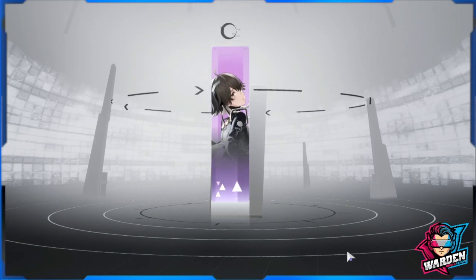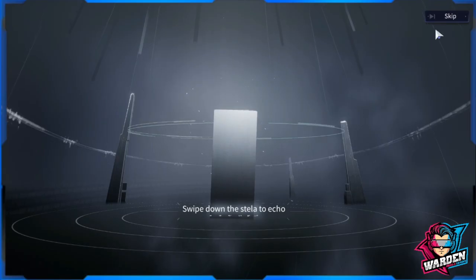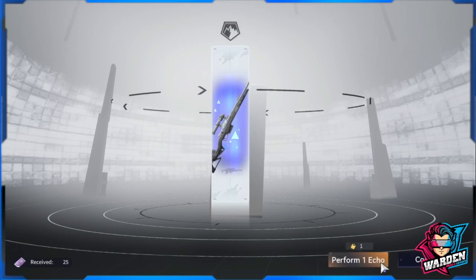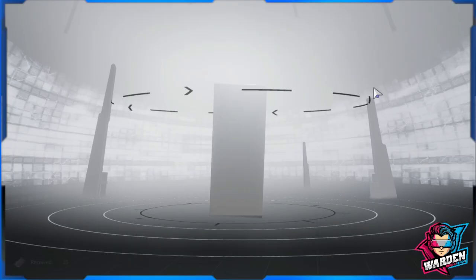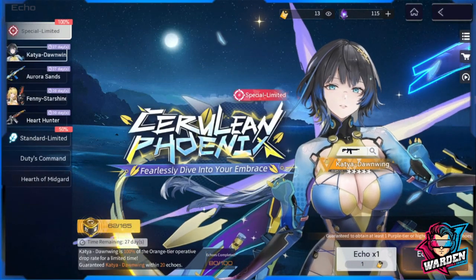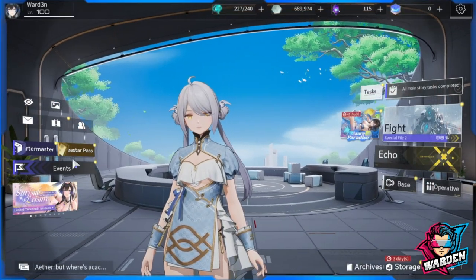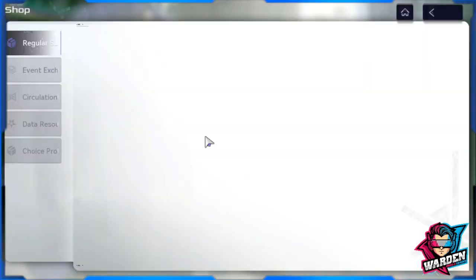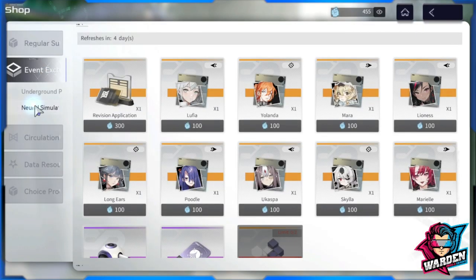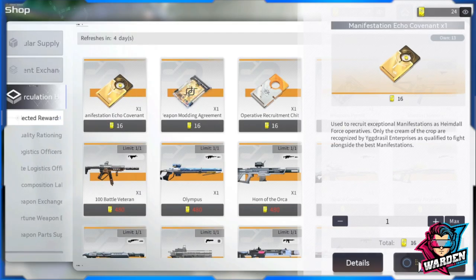I need more purples for the gold ticket — I need more gold tickets so I can buy more currency. I am at 80. Let's go to the shop. I need to buy these — I only have one, and these are at 16. Purchase.